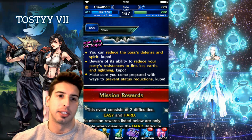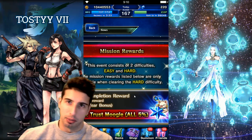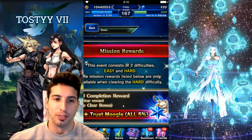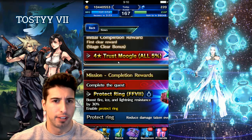He's gonna be able to basically break your attack, defense, magic, and spirit. So if you want to bring a character that gives you immunity to break for three turns, that's gonna be a good thing to do. Also, the new character you'll be able to pull on Friday will be able to remove those reductions.